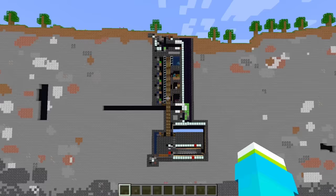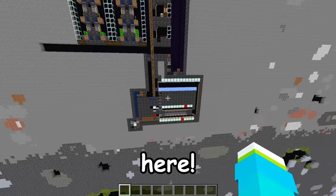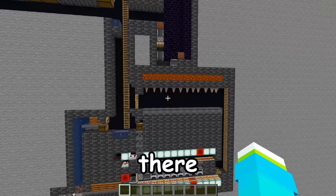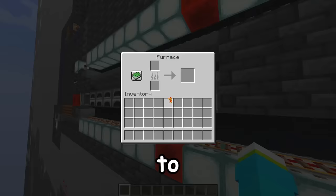I also decided to flip the farm over this way just so we have twice as much farm going on while taking use of the same space. What if we change this hallway into a lava farm so we actually have infinite fuel growing in our base for our super smelter? There we go — now we have an infinite lava farm that may not be super fast, but every time you get a lava bucket, you get a hundred things to smelt.